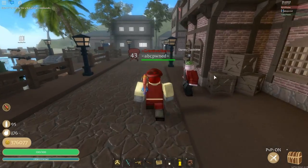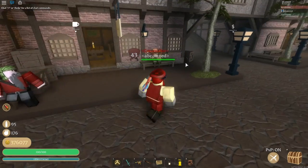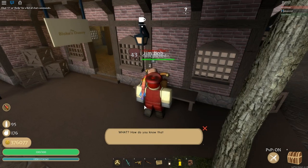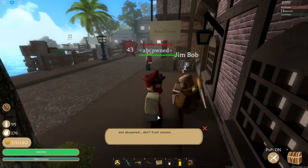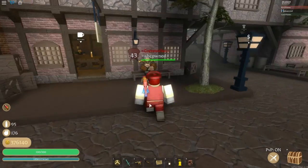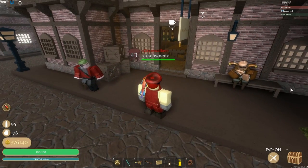Now we are done with the tailor at Cave Pirates. Reset or go to Port Pirates and find good old Jim Bob sleeping. Talk to him and show him the moon gem. You're actually going to wake him up, which is cool because he's been sleeping for a really long time. He'll say 'What? How do you know that phrase? I've traveled very far to find it. I see — the others are waiting for you. Have a safe journey. And don't trust anyone.' So he leaves you with a warning not to trust people.